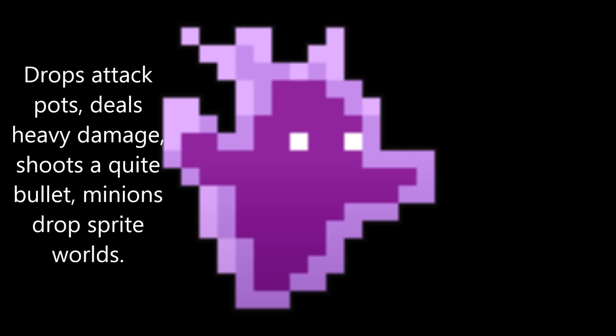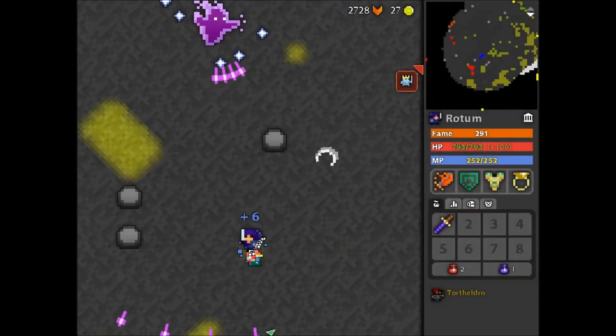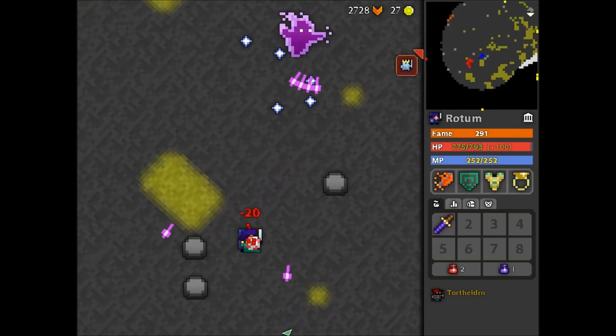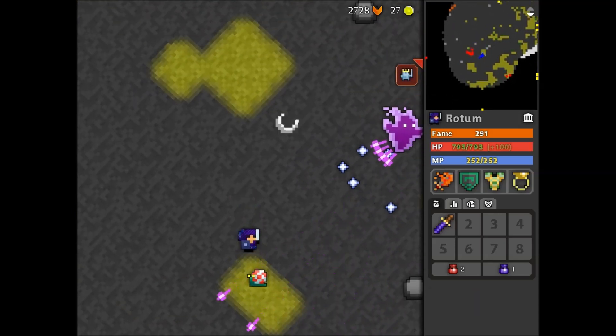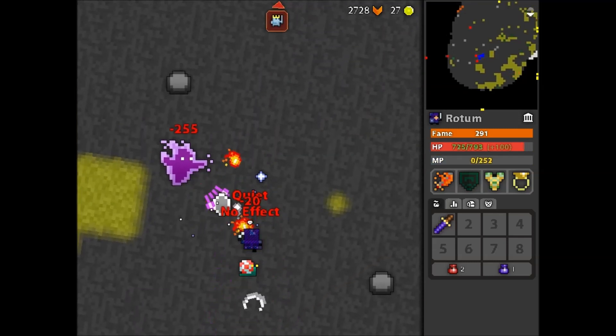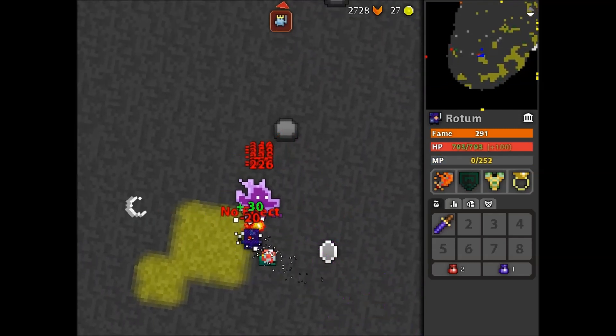Here is the Sprite World — it drops attack pots, it deals heavy damage, it shoots a quiet bullet, and the minions also drop Sprite Worlds. The bullets are slow and easy to dodge, but it can be annoying getting hit by that quiet shot. Here you can see a Sprite World dropping from the Sprite World minion.